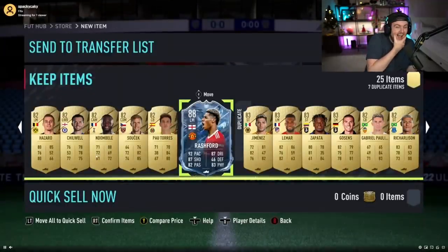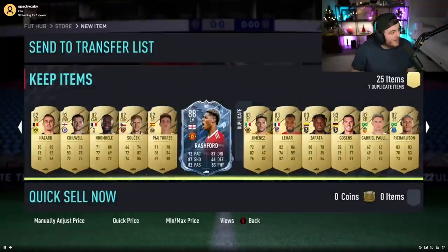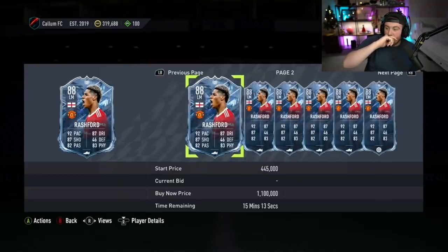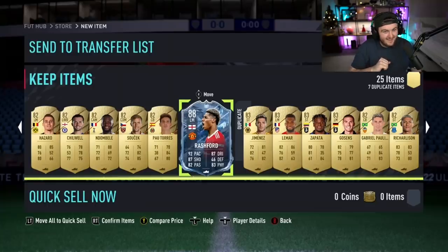No way! Callum has had ridiculous luck. He packed Rashford, and he packed mid-Gullit in his base or mid-icon pack - that was Callum. What a pack pull! He just appears at the back of the pack. That is class. What a pack that is.